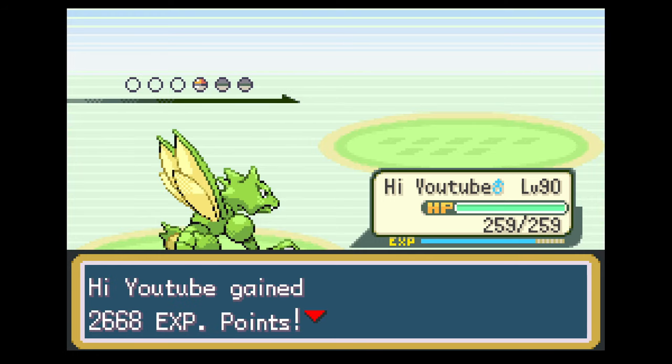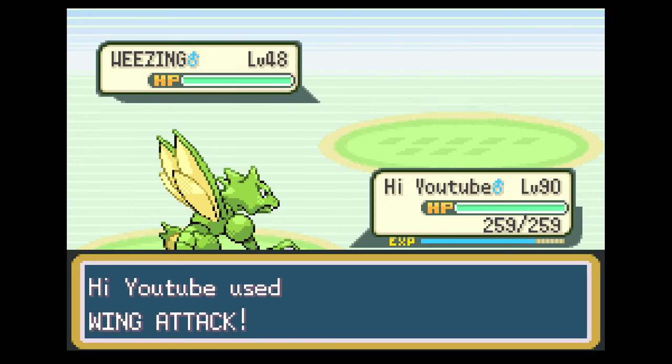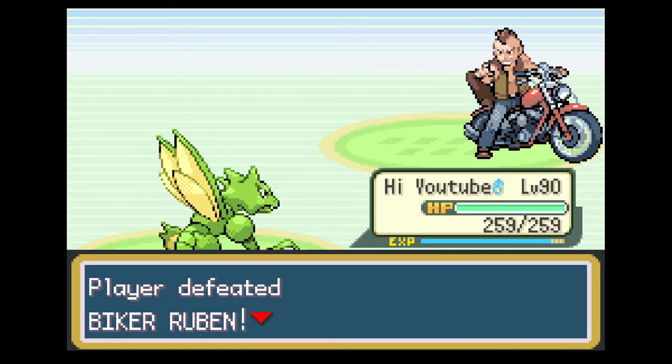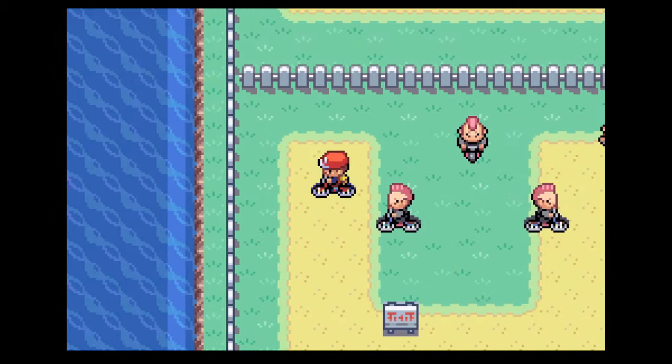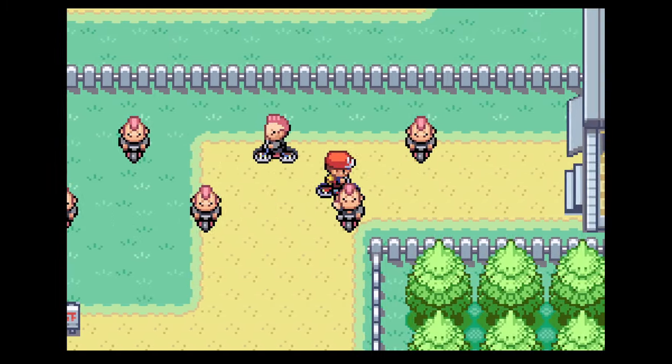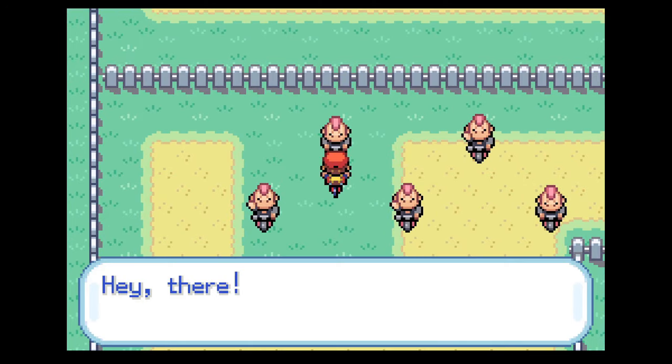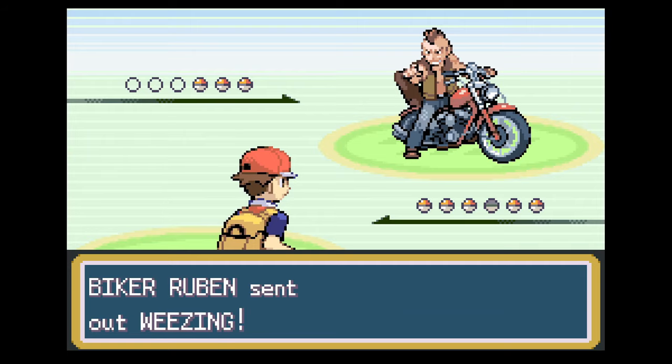If you have beaten the game, you should only battle those two trainers and reset the Versus Seeker. There are better areas than this for late game, but before beating the league, this is one of the best, as all the trainers have Pokemon level 28 to 29. Making the Pokemon you're training hold the Lucky Egg boosts your XP by 50%, so that is recommended.